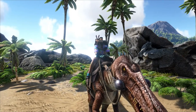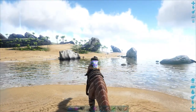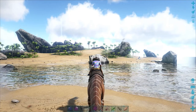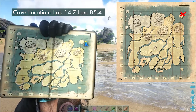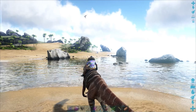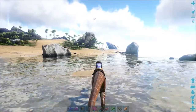Hey guys, welcome back to the channel and welcome back to Ark. So we are on Carno Island right now and we are about to get the Artifact of the Devourer. For those of you who don't know where Carno Island is, it is pretty much at the top part of the map on the right. We got to head off in that direction where those Argies are at, so hopefully there's no Raptors or anything too terrible.